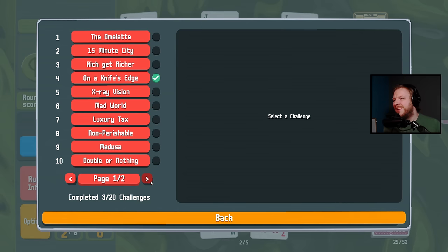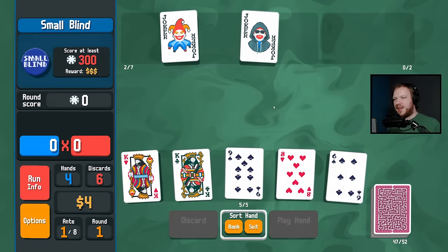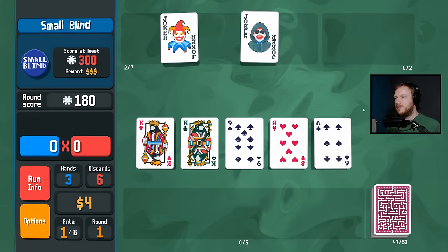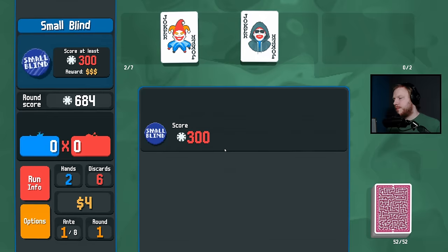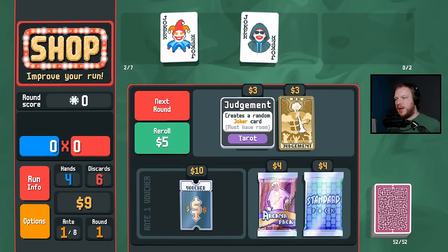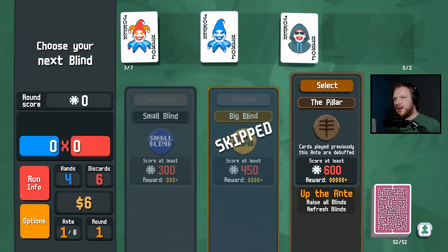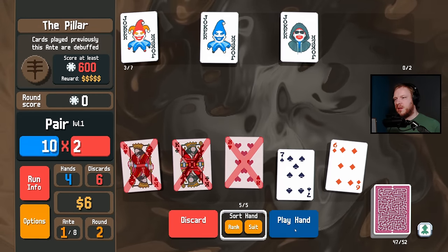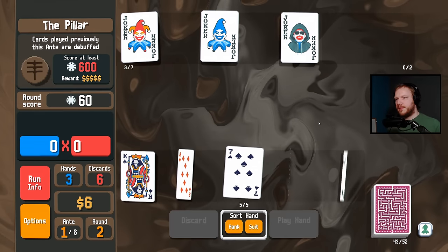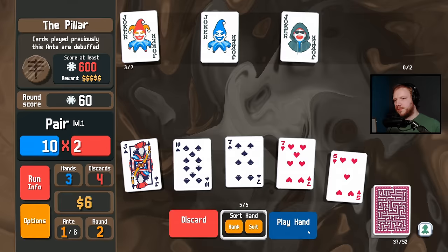Needle got me. Back to a pair of kings — delightful — and a pair of nines. I will spawn a random joker. Odd Todd is solid. Then I'll make an uncommon joker: cards played previously this ante are debuffed. I'm still going to play a pair of kings, just so that if I can make another odd pair we then get all the bonus of Card Sharp of course.